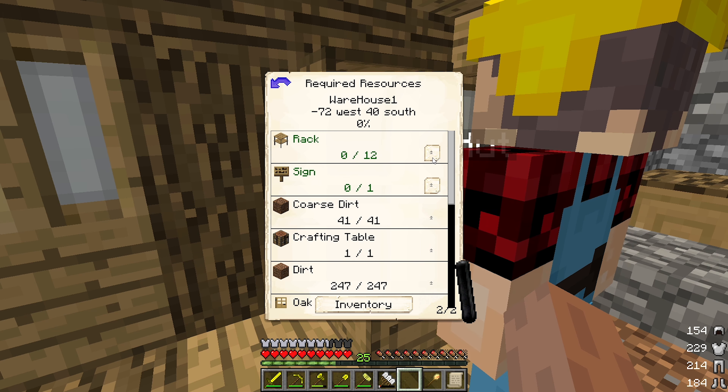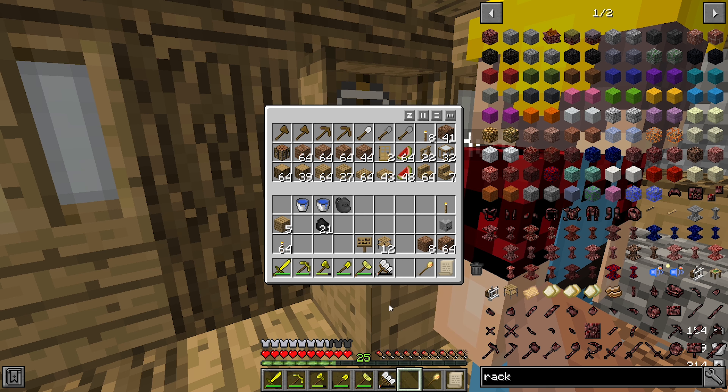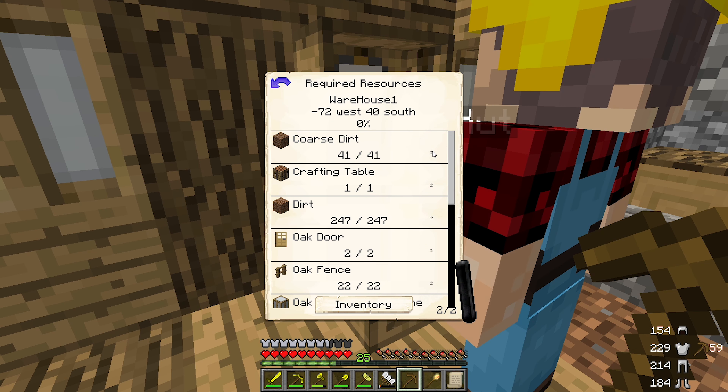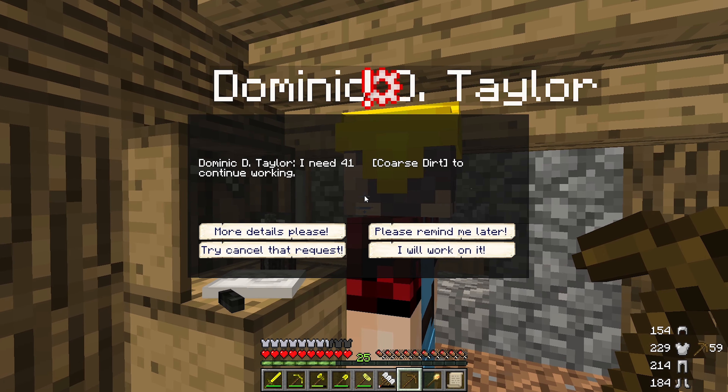Throw all this stuff into here — rack and the sign. Is there enough room? No, not yet. Let's grab that, that, that out of there. Let's go over — rack and the sign. Looks at the inventory. Should be pretty well good to go, I think.